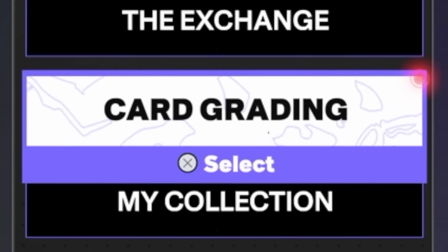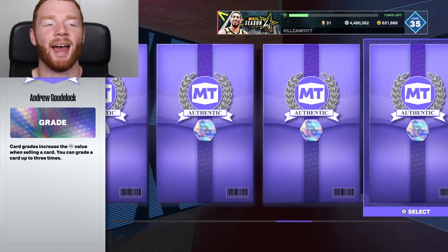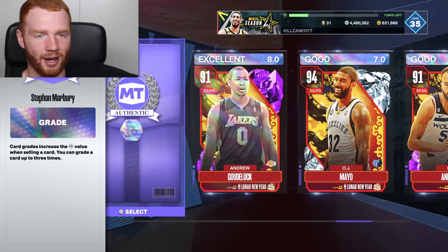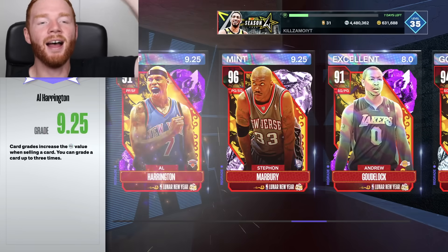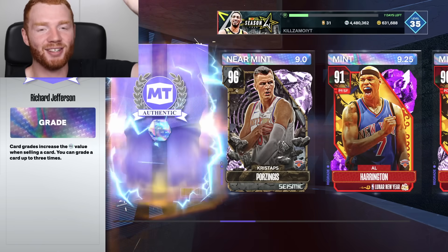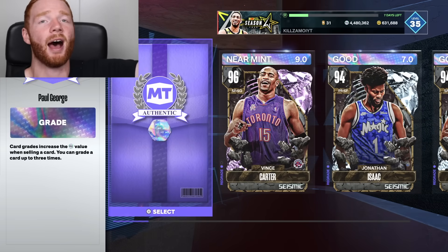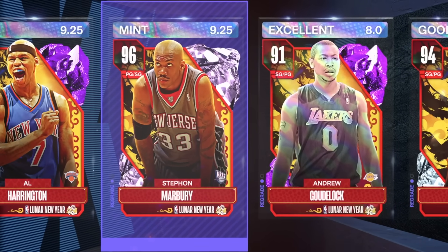We're now back after an hour and a half and our card grading has finished. We've got our 10 cards - Paul George and Vince Carter were the pink diamonds. Starting at the back, Karl Anderson gets a 7, OJ Mayo gets a 7 - this box is not starting well. Our holo card went down one grade. Then a pink diamond with a 9.25 - that makes me feel better. Chris Stapps gets a 9. RJ gets a 7, that sucks. Jonathan Isaac, a 7 - very bad. Vince Carter gets a 9, and the final card Paul George gets a 7. The best we got was 9.25 on Stefan Marbury.